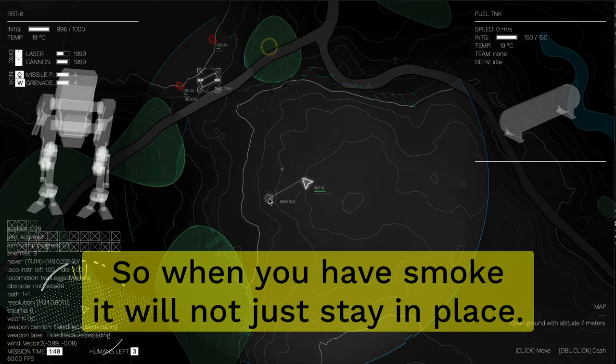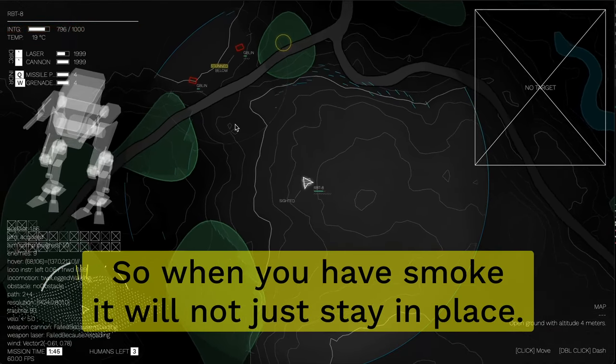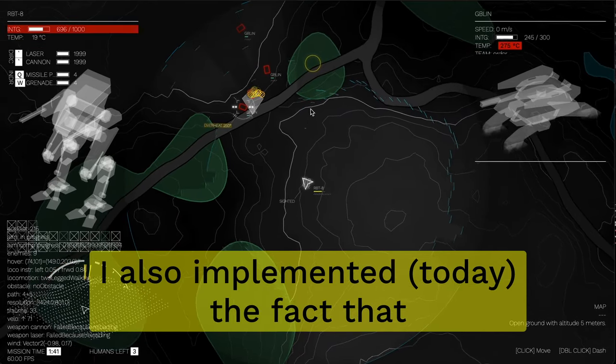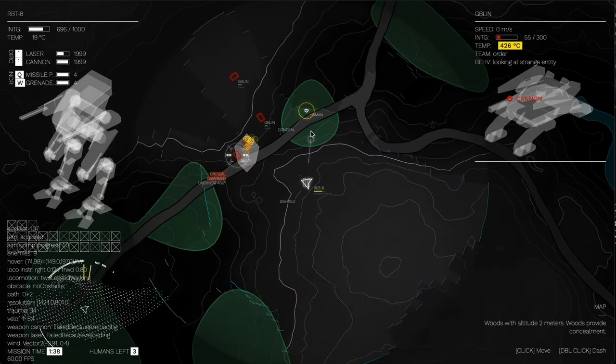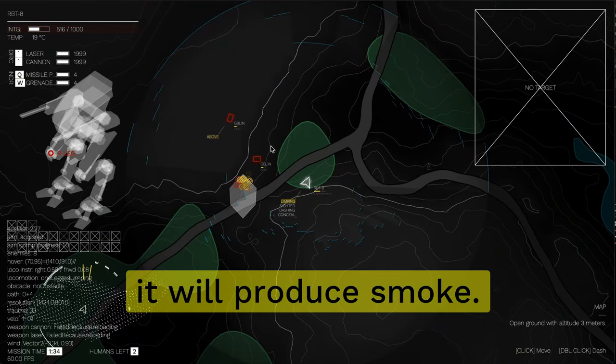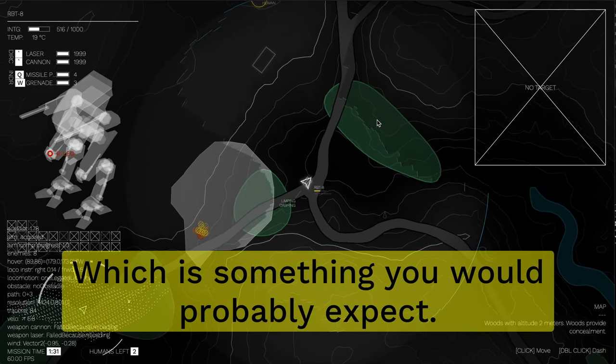So when you have smoke, it will not just stay in place. I also implemented the fact that fire — when you start a fire — it will produce smoke, which is something that you would probably expect.